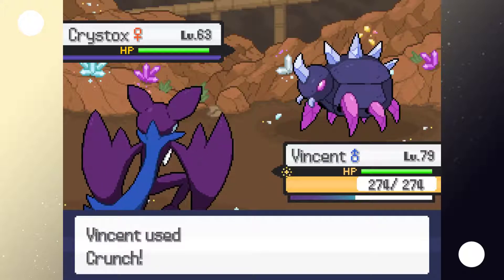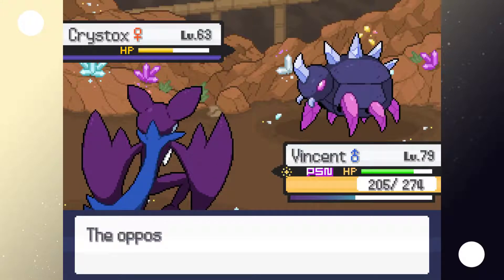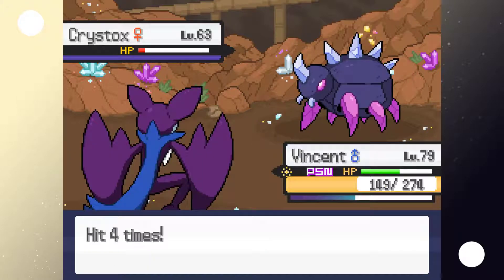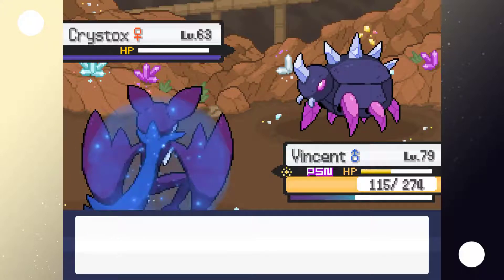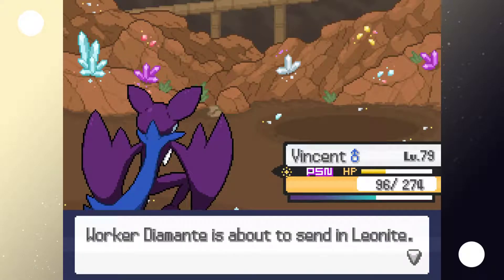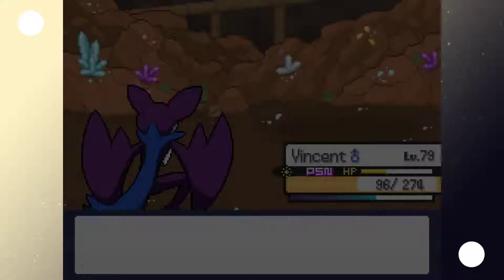Another bulky Christox — and it poisoned us, lovely. I'm so glad we have Rocco here to heal us; this place would be a pain otherwise. It goes to hit five times... nope, four times, less bad. Let's just use Drain Kiss — actually probably would have been better to use Crunch, oh well. It sends out a Leonite next, so let's switch to somebody better, like Fang.